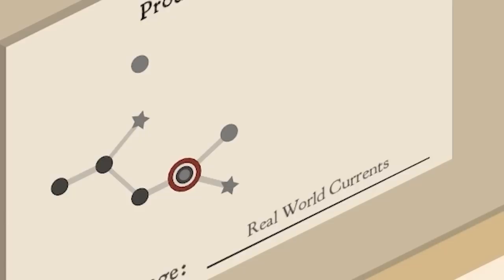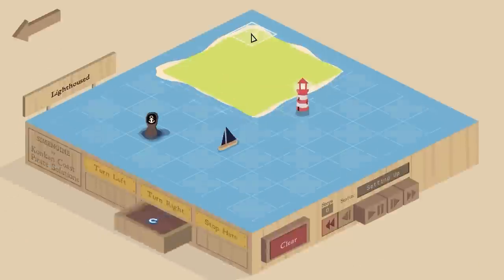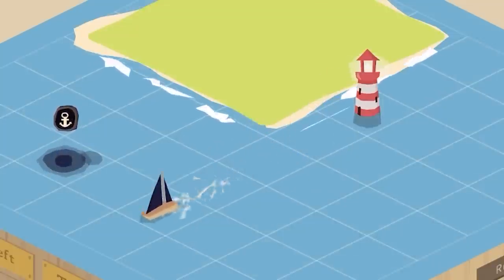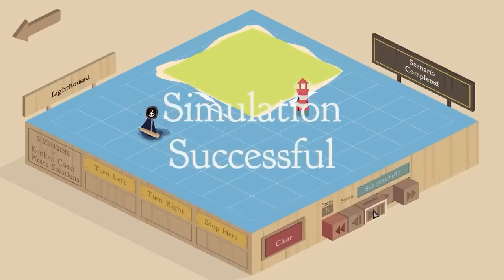We've got more levels to play in this world, but I want to go into the next one to see what else this game has - oh, lighthouses! So let's just see: if we go to the lighthouse, oh, it makes us turn around! That's cool. So we put a right turn behind us and then jobs are good. Yep, turn around, go that way, go that way, up there, anchor - sorted.